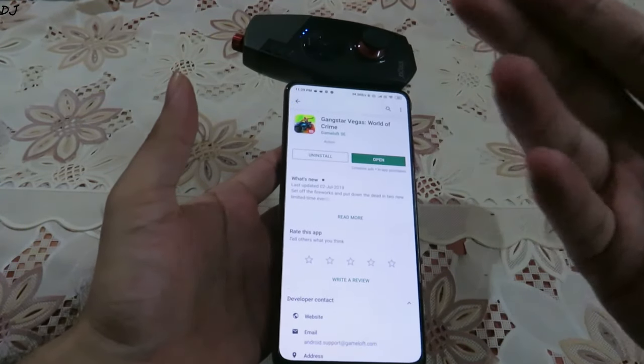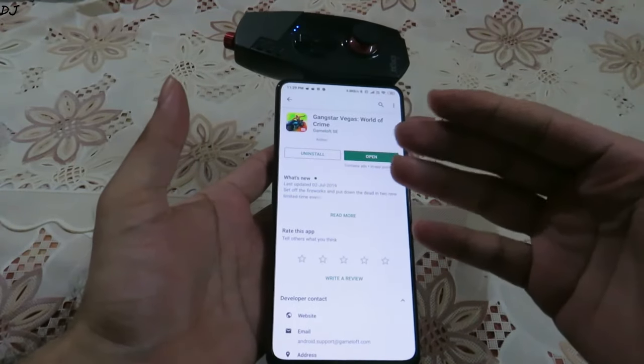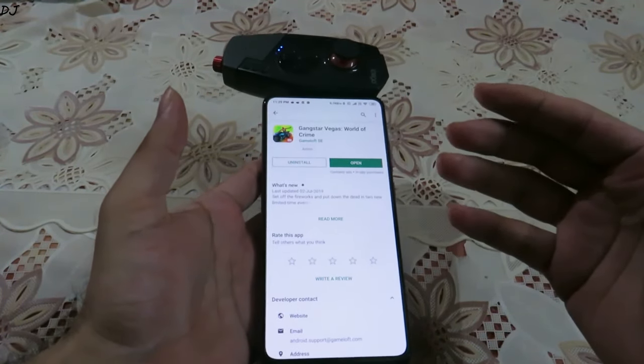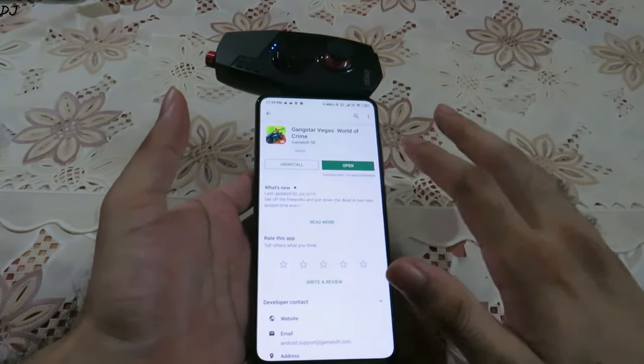Hey guys, welcome back to my YouTube channel. Today I am going to show you some gameplay of Gangsta Vegas: World of Crime running on Redmi K20 Pro with Android Pie. This game is available on the Play Store and you can download it for free, so I will be giving its link in the description.